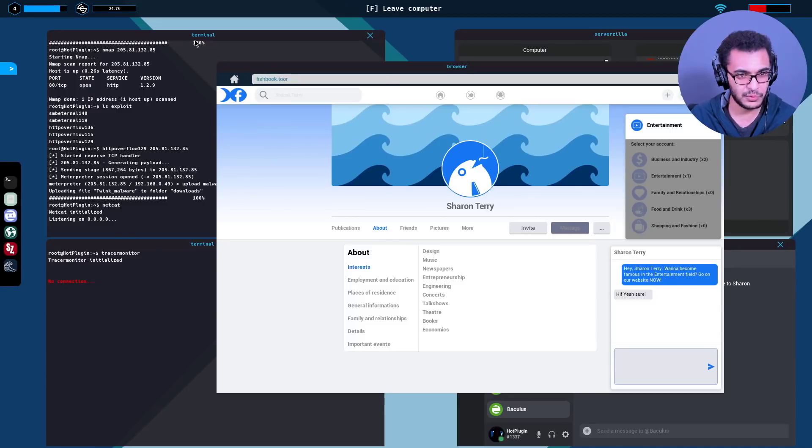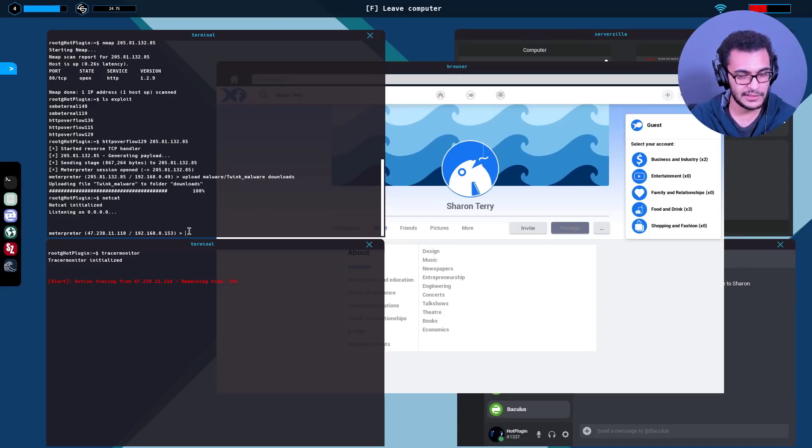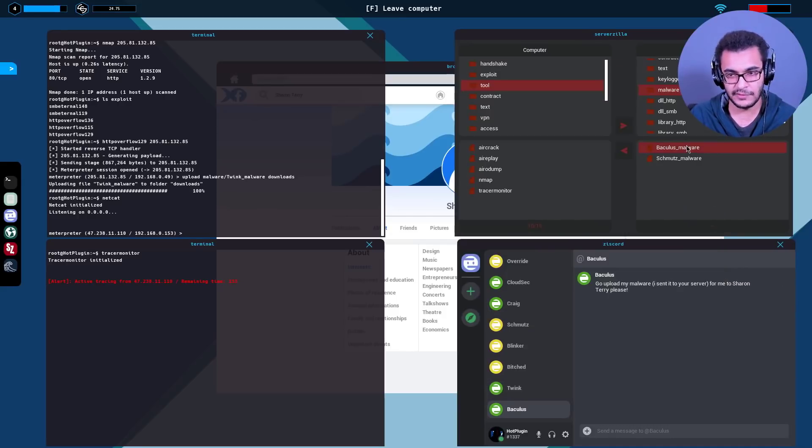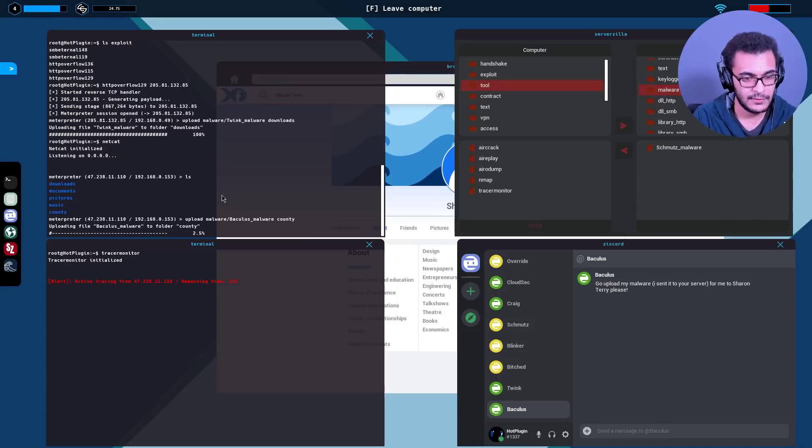I wonder whether the actual timer changes. 158 seconds - it varies slightly. This is Baculus again. Upload the malware - baculus malware. Put it maybe in county folder. Then go take a nap and probably change our Wi-Fi password before that.